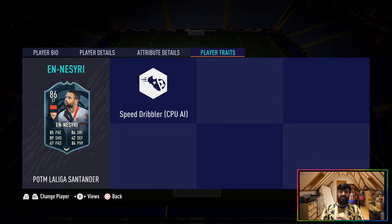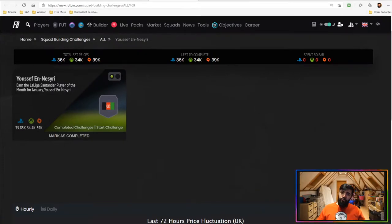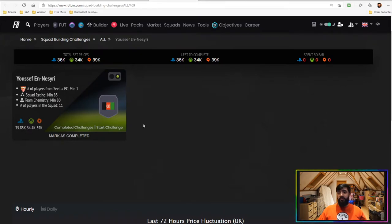Getting into the Yusuf El Nasiri SBC requirements: it's only one SBC, so pretty cheap. 36k on PlayStation, 34k on Xbox, and 39k on PC. One 83-rated squad with one Sevilla player on 80 chemistry. I think that's a really reasonable price for this card. With some of these more unknown SBC players — especially the recently released Andre Silva — you're getting players that are really well priced and perform above the level of the price of the cards around them.